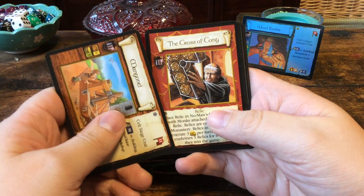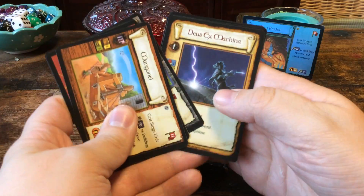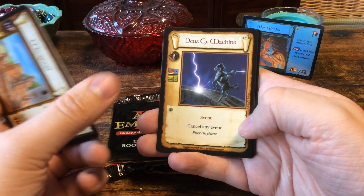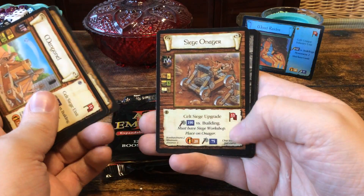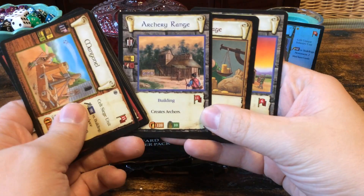Mangonel, the Cross of Kong, forest fire markets. We have a Deus Ex Machina and a Siege Onager, and a bunch of commons yet again.